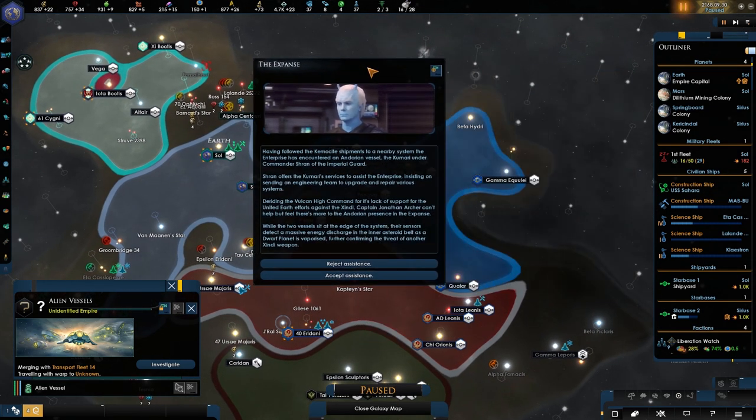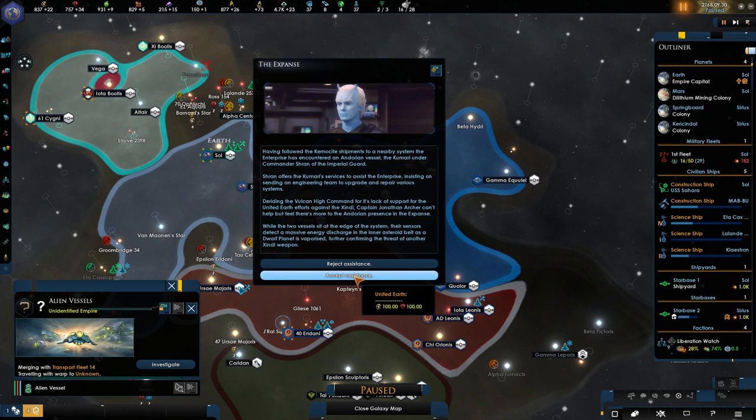Having followed the Kemosite shipment to a nearby system, the Enterprise has encountered an Andorian vessel, the Kumari, under Commander Shan of the Imperial Guard. Shan offers the Kumari's services to assist the Enterprise, insisting on sending an engineering team to upgrade and repair various systems, deriding the Vulcan High Command for its lack of support for the United Earth efforts against the Xindi. Captain Jonathan Archer can't help but feel there's more to the Andorian's presence in the Expanse. Their sensors detect a massive energy discharge as a dwarf planet is vaporized - holy crap! Further confirming the threat of yet another Xindi weapon. We're definitely going to accept - why wouldn't we?